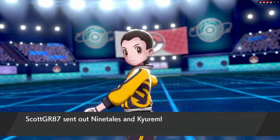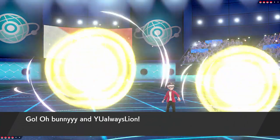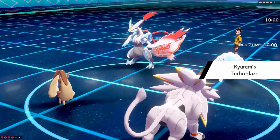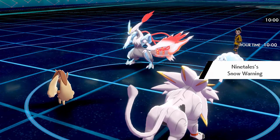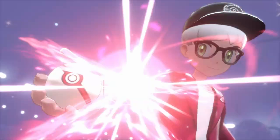In this battle my opponent leads with their Hail combo — Alolan Ninetales and Kyurem — and I lead with Lopunny and Solgaleo, which is a pretty good lead on my part because the Steel type matches up well against the two Ice types. I think maybe they thought I'd bring my Kyurem and try for some weather wars, but this works out pretty well for me.